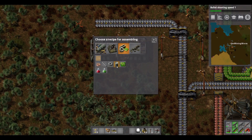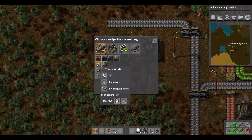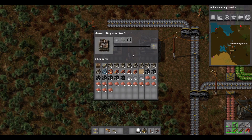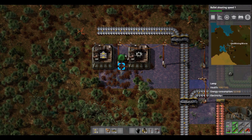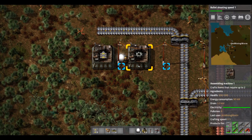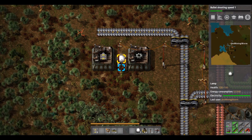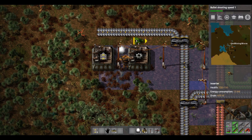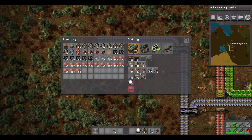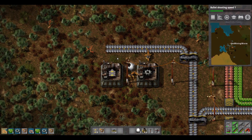For inserters, we need to make some gears — and the inserter itself needs the gear and an iron plate. Really, iron is all we need for these guys. It's getting dark so let's put out a light. We'll put the inserter assembler in the middle like that, and iron goes into it. Oh, I'm out of inserters — but we're about to make inserters automatically!